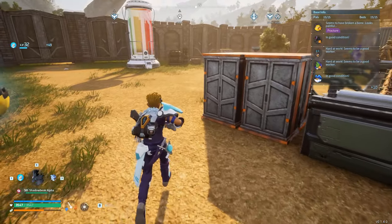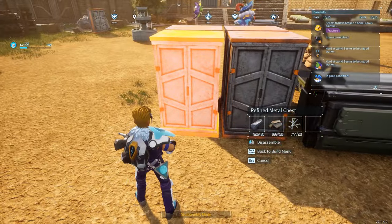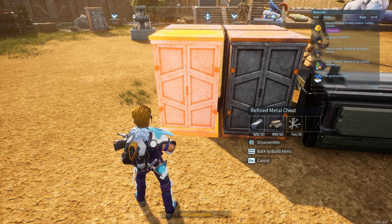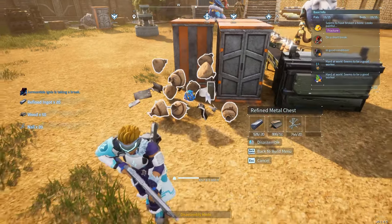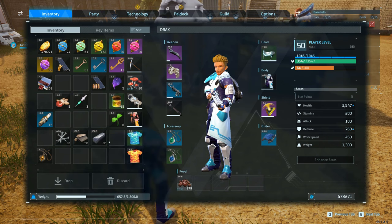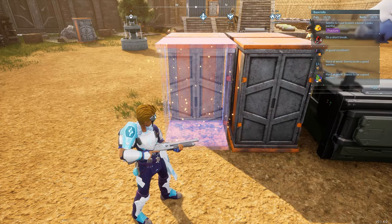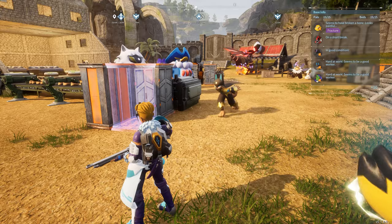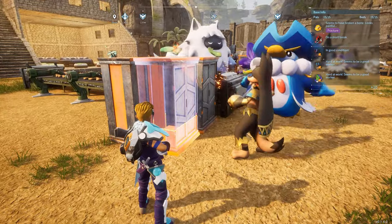If you don't want to fix everything via repair kits — maybe after a raid — the best thing to do is go into disassembly mode, break down whatever was damaged, and rebuild it. This gives you all the materials back that it originally took to build and you can simply build it again. Also, instead of having just you to repair it, the whole base of Pals with their handicraft ability will come by and help you out.